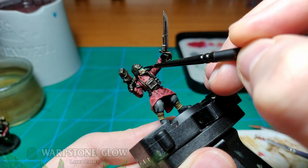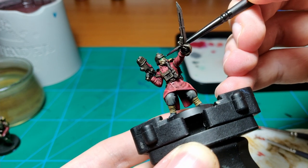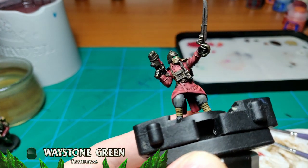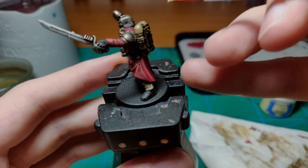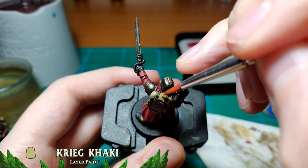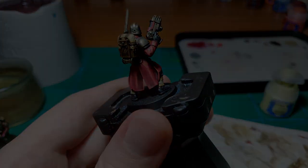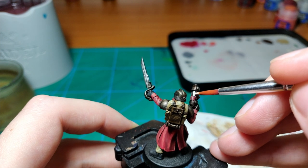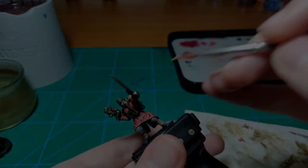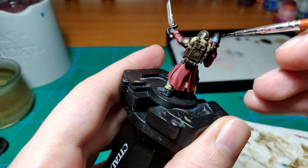For the gas mask lenses, I use Orrery Stone Glow as a base, then cover it all with Wasteland Stone. For the plasma glow effects, I simply base the coils with Wraithbone and then add a touch of Drakenhof Nightshade, letting the shade flow into the coils.